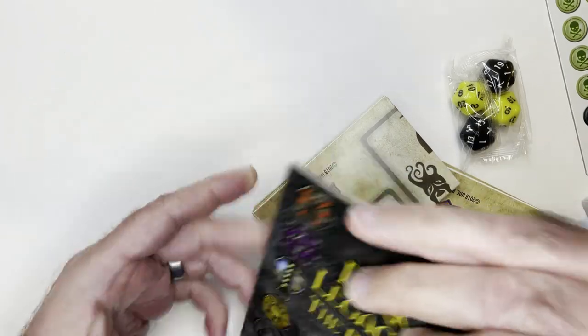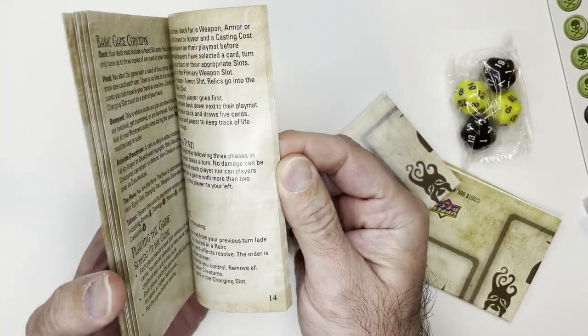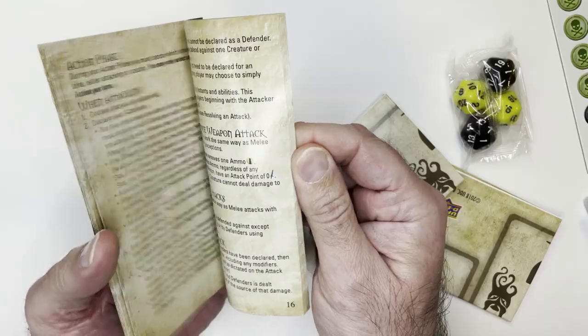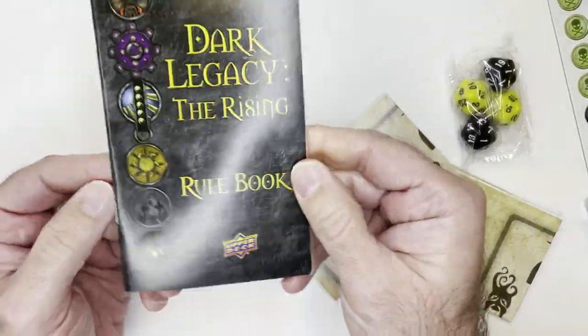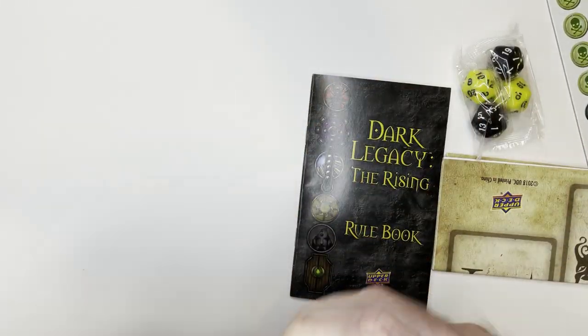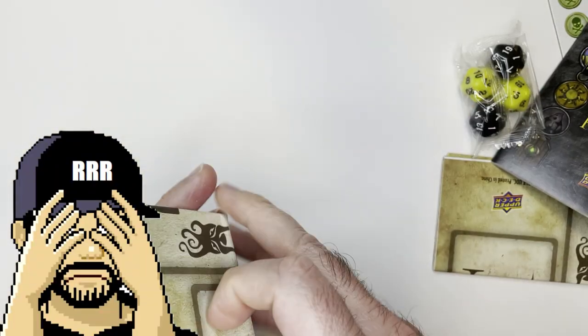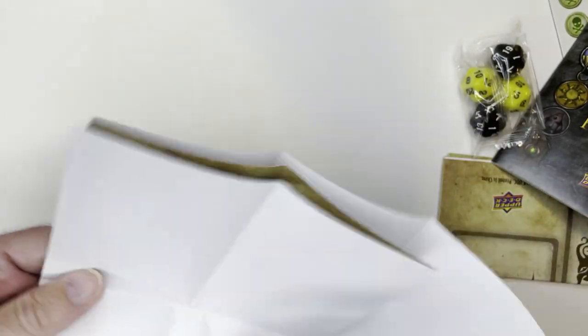Let's take a look at the rulebook real fast. It's 30 pages and not super small text, so that's not horrible for a collectible card game — a lot of it's going to be terms and things like that. So a quick overview: Dark Legacy: The Rising is a two-player card game with RPG elements that focus on character customization.